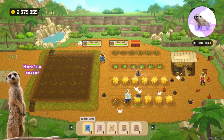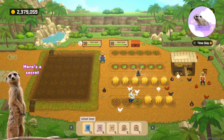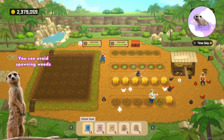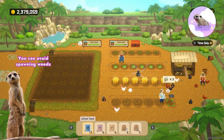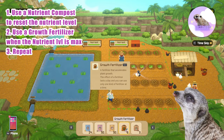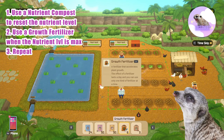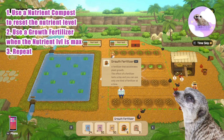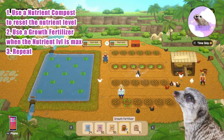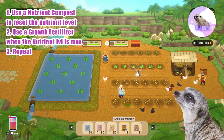But did you know that weeds don't grow when the nutrient level of the plots are green? There's actually a way for you to avoid getting weeds on your farm at all — I've never had weeds on my farm when I did this. All you gotta do is use a nutrient compost when the nutrient level of your plots are even slightly lowered. That way, you'd have max nutrient level on the next day. Once you have a max nutrient level, use a growth fertilizer when available. Continue to swap between the nutrient fertilizer and the growth fertilizer and you'd be getting a buttload of rice supply in no time. You can also do this technique for vegetables.